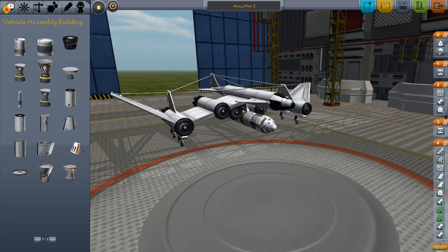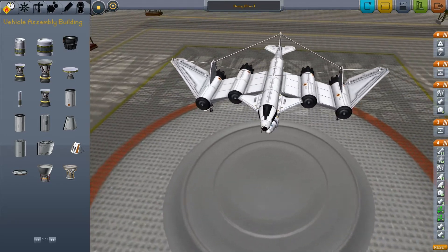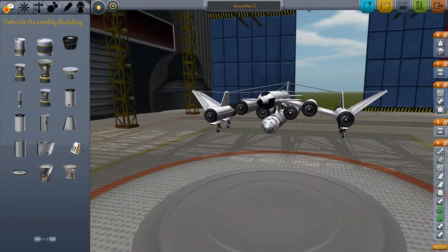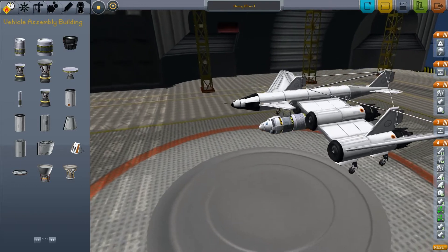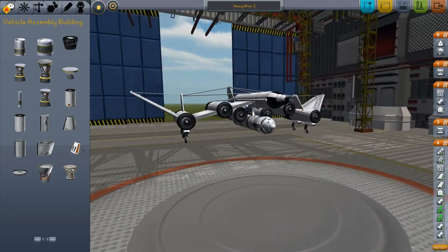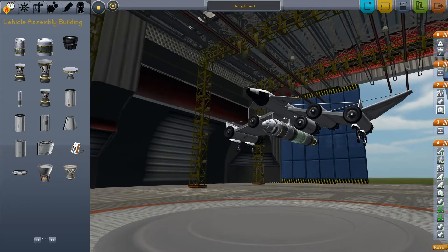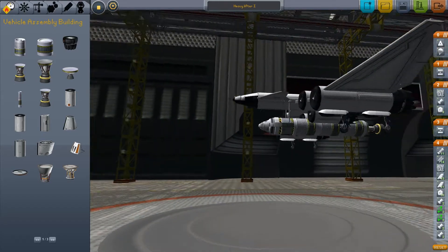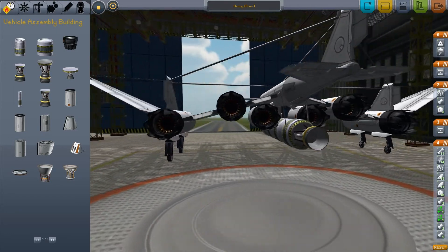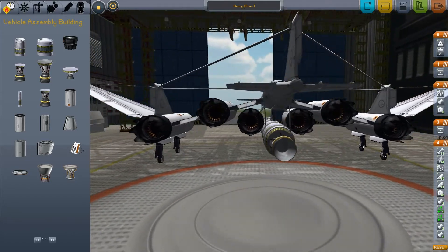Hello guys, it's time for another Kerbal Space Program video and today I'm looking at planes. Most of you will know the physics engine is not really designed for planes, so this is a first attempt to get a plane that lifts me up to 15 kilometers, and then we will detach this little rocket with three main fuel tanks, advanced SAS, and a vectoring rocket. It will hopefully get us into a nice 100 km orbit with a little bit of spare fuel for maneuvering.